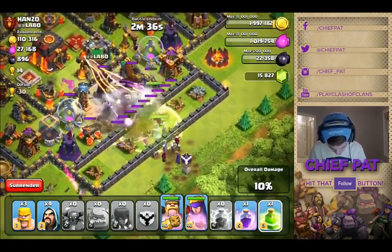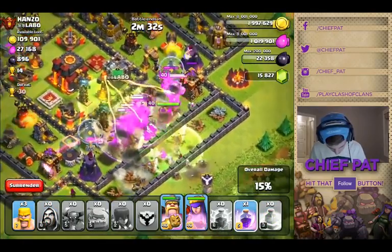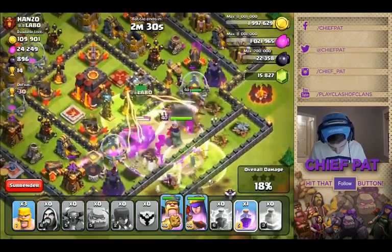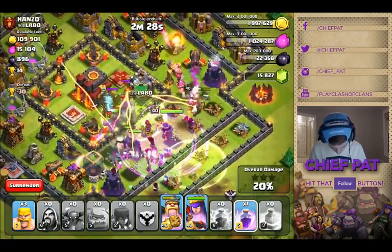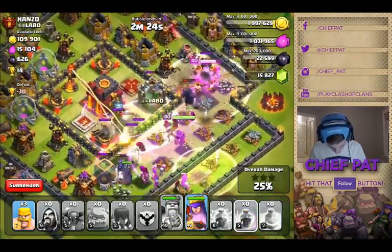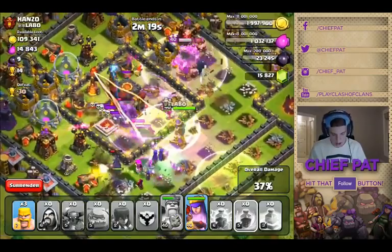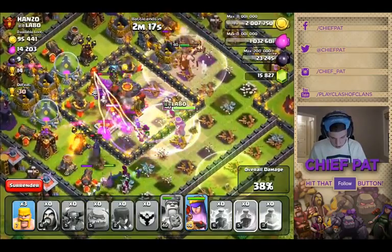All my troops are going towards the center, just going for an all-out assault through the middle of the base, which I've been having a lot of success with against bases like this. A giant bomb does destroy about five of my wizards that I wasn't able to disarm when entering through the bottom right hand side, but things are still looking pretty good — two rage spells are going down.